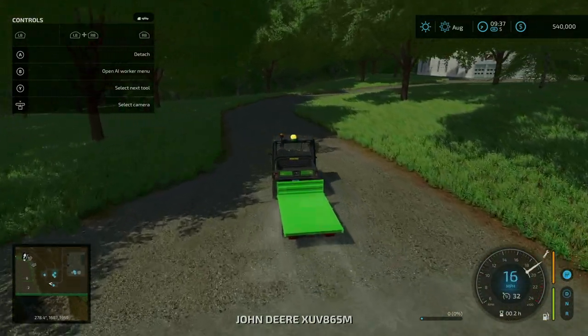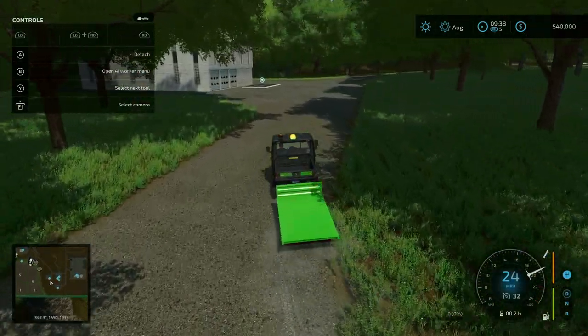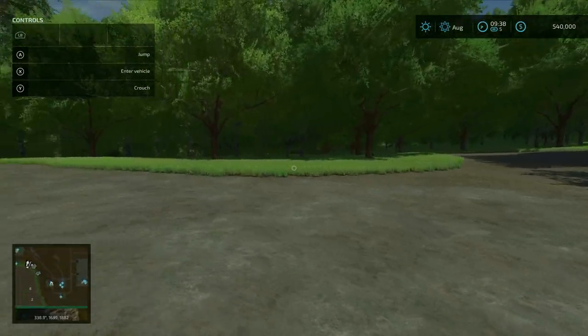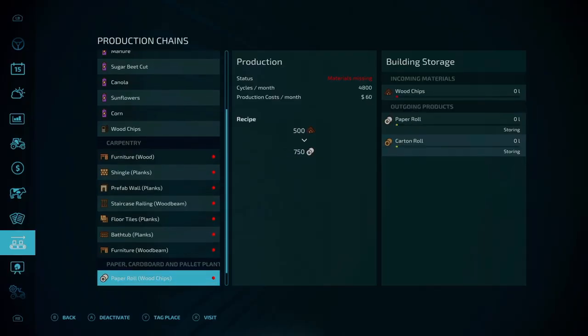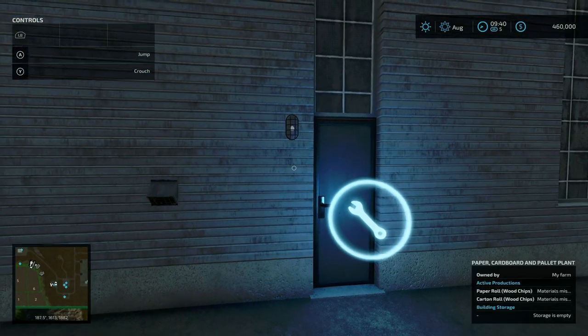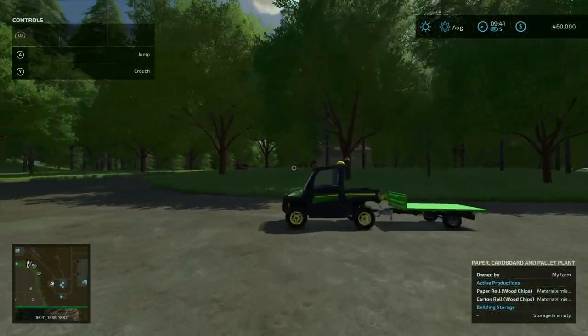The next point of interest is the paper, cardboard, and pallet plant — $80,000 to purchase. It produces paper rolls and carton rolls. Again, because this is specific to the Platinum Expansion DLC, if you don't have it installed, neither of these rows show up. You're basically spending $80,000 on nothing — no inputs, no outputs, no recipe whatsoever. Just keep that in mind.